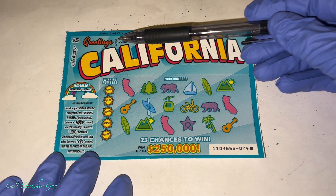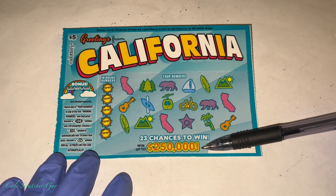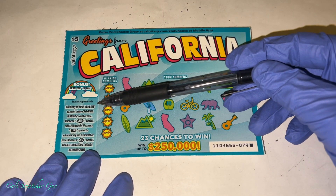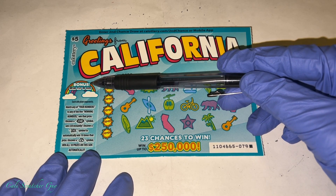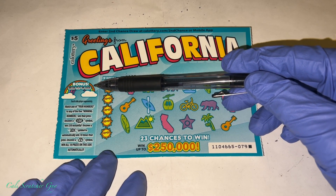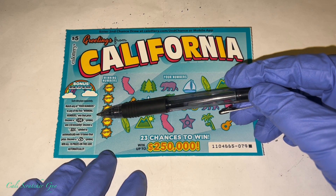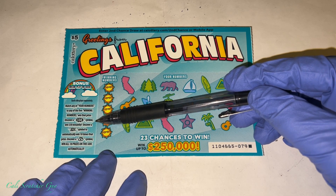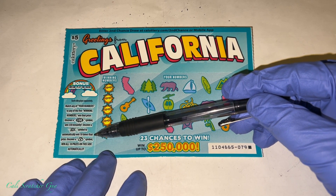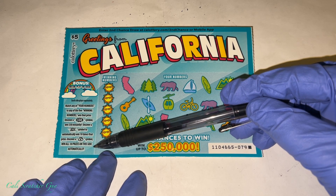Once again, it is a $5 card — Greetings from California. We got winning numbers, your numbers, 23 chances to win. And the jackpot is quarter million guys, that's actually pretty good money. Now we're going to go ahead and read the left side here. Match any of your numbers to any of the five winning numbers, win that prize. Uncover a $50 symbol, win $50 instantly. Uncover a 10x symbol to automatically win 10x that prize. And uncover a money back to win all $18 prizes on this side automatically.